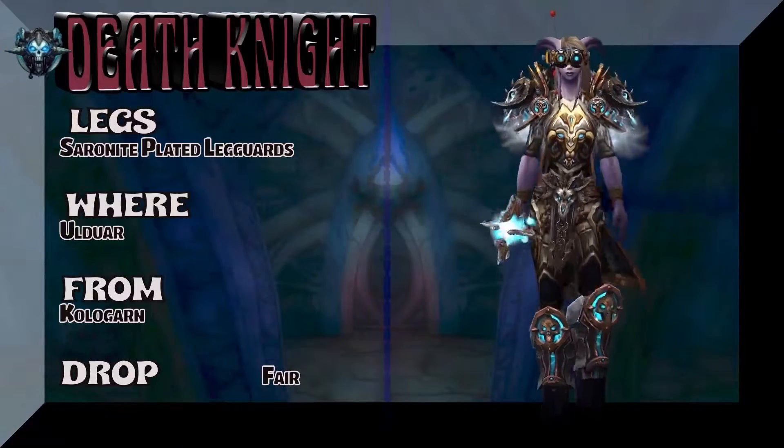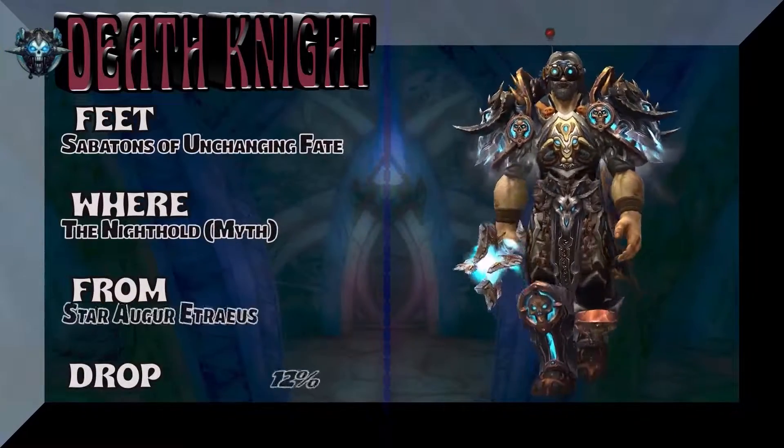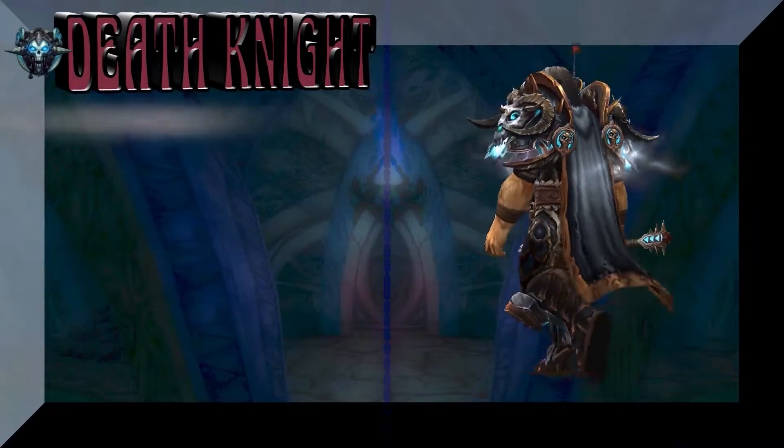The legs are the Saronite-Plated Legguards from Ulduar — Kologarn, let's just call that boss Calgon Baths. Kind of a fair drop rate on that. The feet, we talked about this: Sabatons of Unchanging Fate, Nighthold Mythic, Star Augur Etraeus.